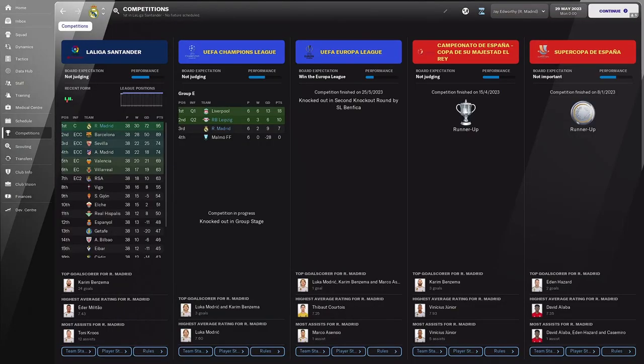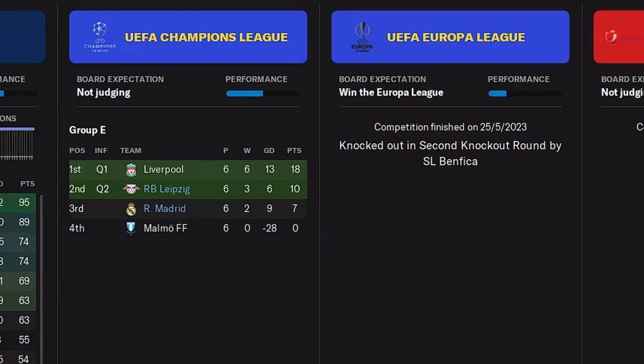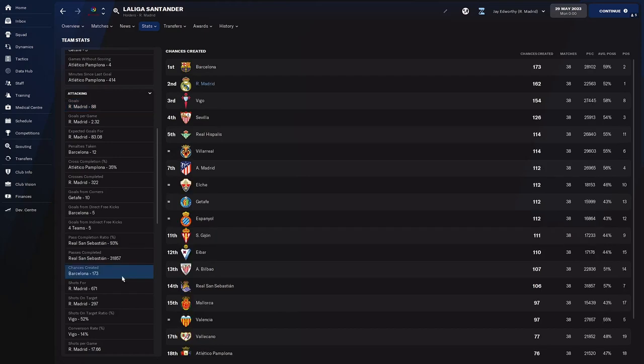We've been on our season-long holiday — sunglasses on — let's head to Spain first. Real Madrid performed pretty much as expected by winning the league, though they didn't do as well in other competitions, being knocked out in the Champions League group stages and not going much further in the Europa League. In the league they finished top of the goal charts with 88 goals scored from 162 chances created, only just behind Barcelona. Defensively Madrid were the best in the league by some margin, conceding only 16 goals — the next best, Valencia, conceded 22 — resulting in 24 clean sheets.